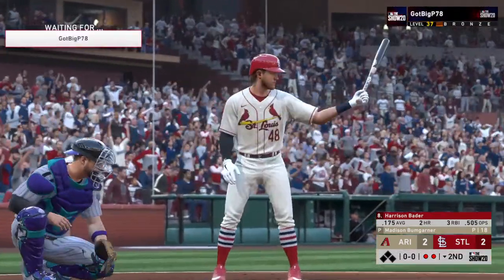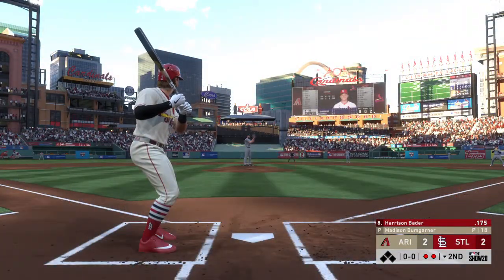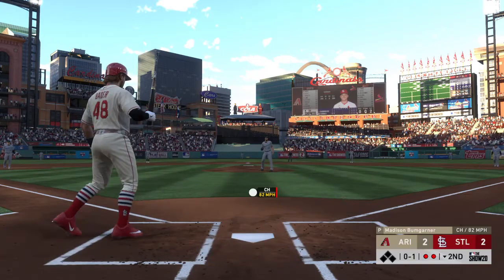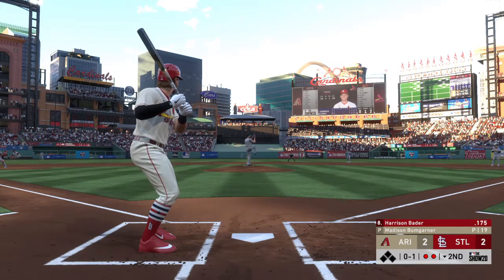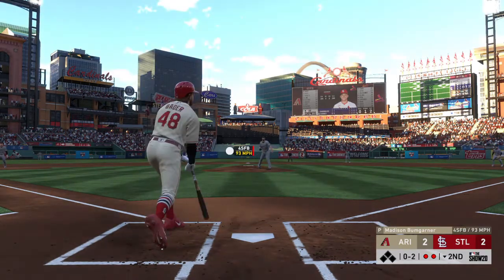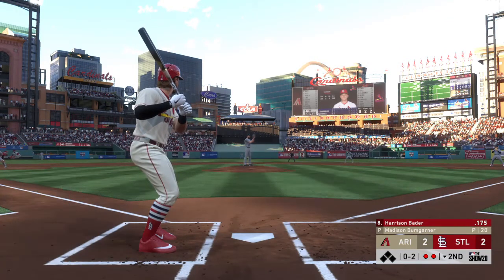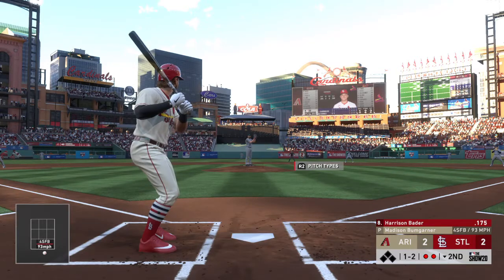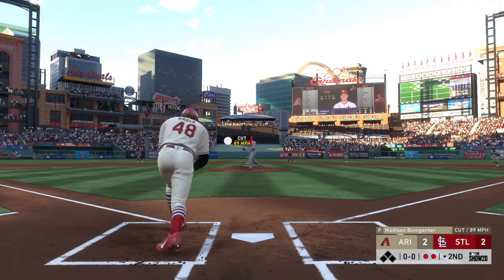That'll bring up the former top prospect Harrison Bader. Bumgarner's ready, here's the first pitch. Two out, nobody on. He fouls this one off. The wind-up and the 0-2 pitch — ball. Stone-cold take right there. That fastball very well could have sent him packing back to the bench. Swing and a miss, and that ends the inning.